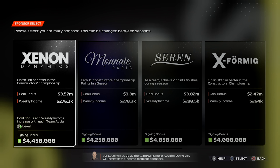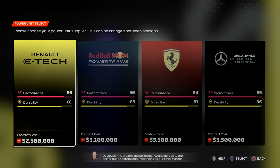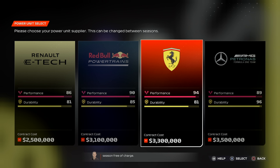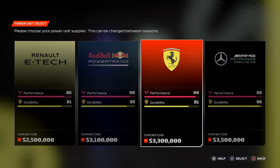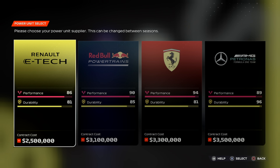Our chassis won't be going anywhere fast without a power unit. I'm going to be with Zingy Dynamics because it had one of the best weekly income and I wanted to keep cash flow decent. I wanted a cheaper powertrain, so I didn't want to go with Ferrari or Mercedes, even though they have great performance and durability — well, Ferrari doesn't, because we know what happens with them. Red Bull and Renault were the cheaper ones, so I decided Renault is a good starter power unit. I ended up going with Renault, and along with that, I thought we should do a Renault Academy driver.